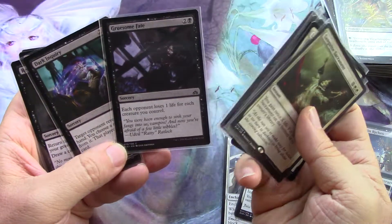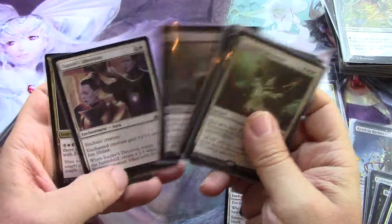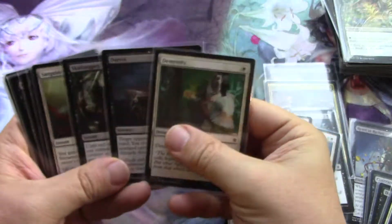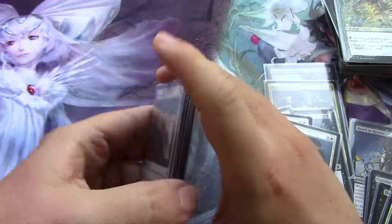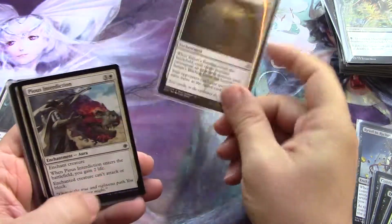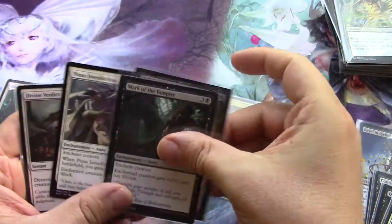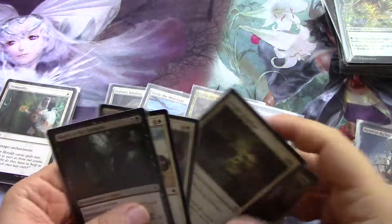Each opponent loses one life for each creature you control — that's fine. Return something from a graveyard — yeah, okay, that's good. So we're up to three, six, nine, ten, thirteen — we need seven more. This one for sure, that one — seven — and then we're starting to get into the heavies, so this one's going in.